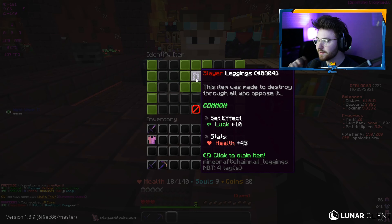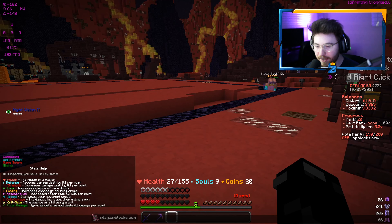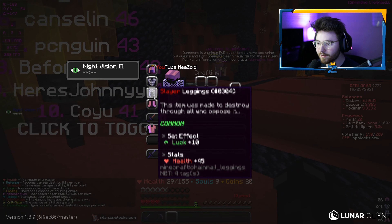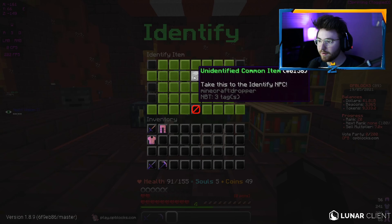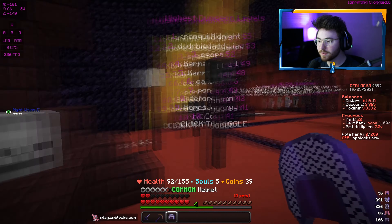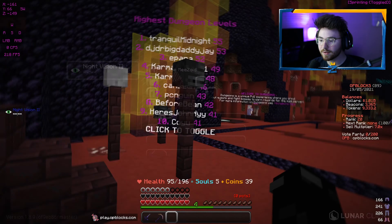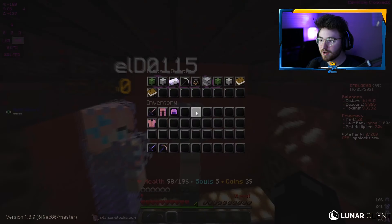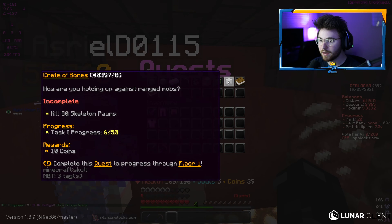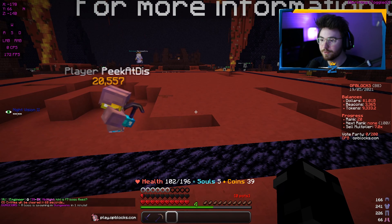The slayer leggings say they were made to destroy all who oppose - you get 10 luck and 45 health. Luck increases your chance of rare drops, so that's good since we didn't have any extra luck before. The defense we got earlier reduces damage dealt by 0.1 per point. We're identifying another common item - got a helmet, which gives us higher health. I think the more health you have, it proportionally reduces damage per heart. I finished the 50 zombie kills quest and we're now on kill 50 skeletons - two more quests left on floor one before moving to floor two.